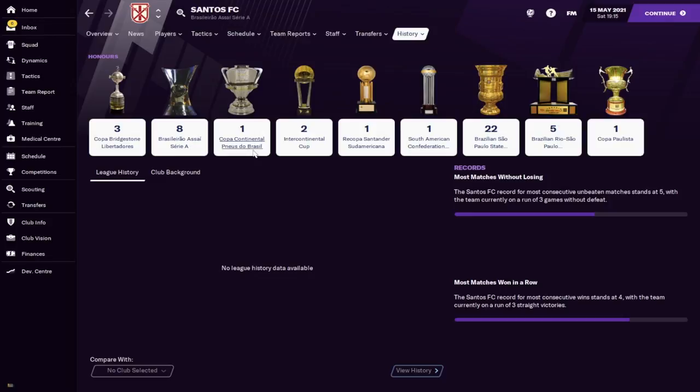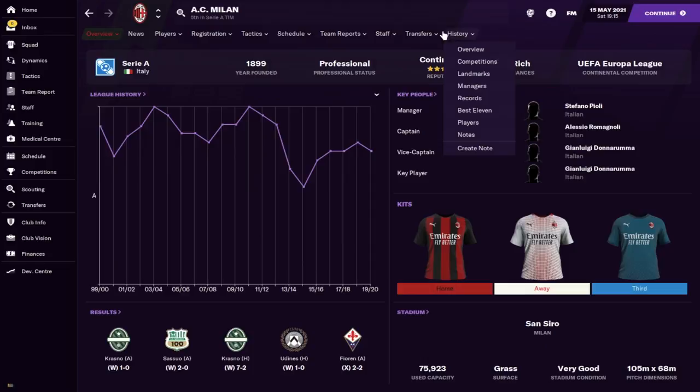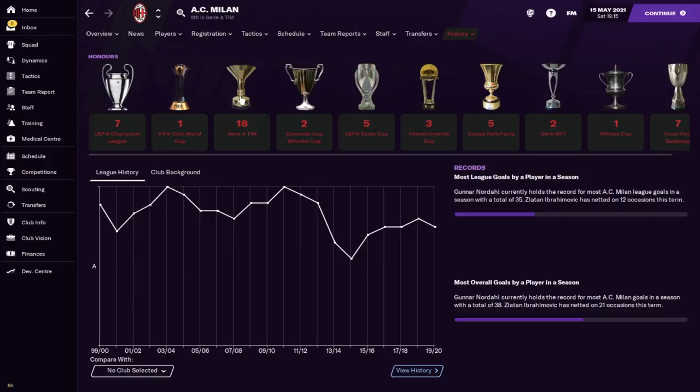Let's go to Santos — completely different continent — and you can still see all the trophies are there. Pretty much any trophy you can think of is installed; they've done great work. Let's check Serie A — let's look at AC Milan, who have won a lot of trophies. Go to overview and there's the Serie A. I'm not an expert, but based on how unique each trophy looks I would assume these are the actual trophies they're presented with.